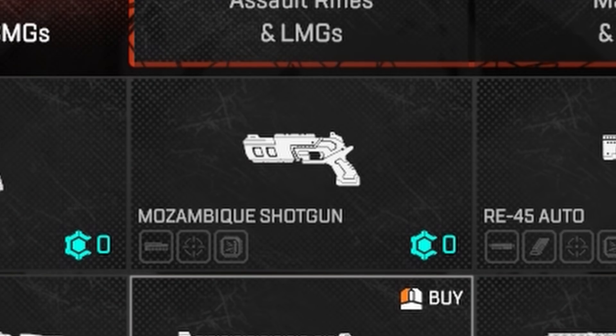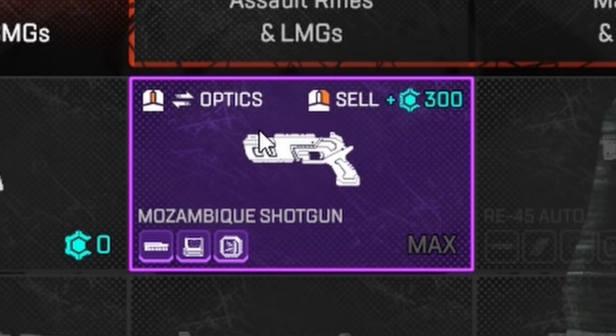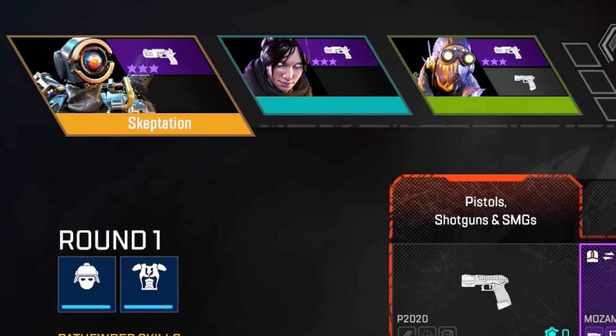So the Mozambique is really good now — in arenas it is sorta OP. The reason for this is you can buy it with hammer points round 1. This results in pretty much everyone in ranked insta-locking at round 1 and usually round 2 as well.